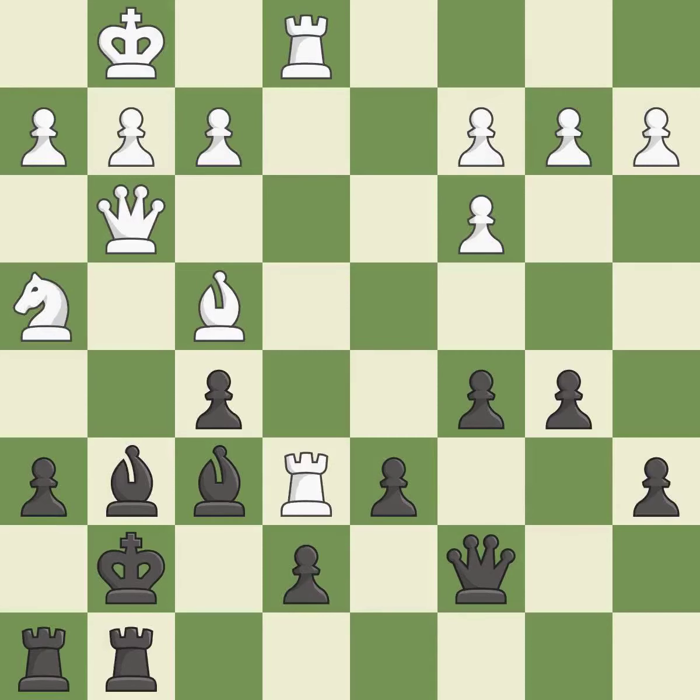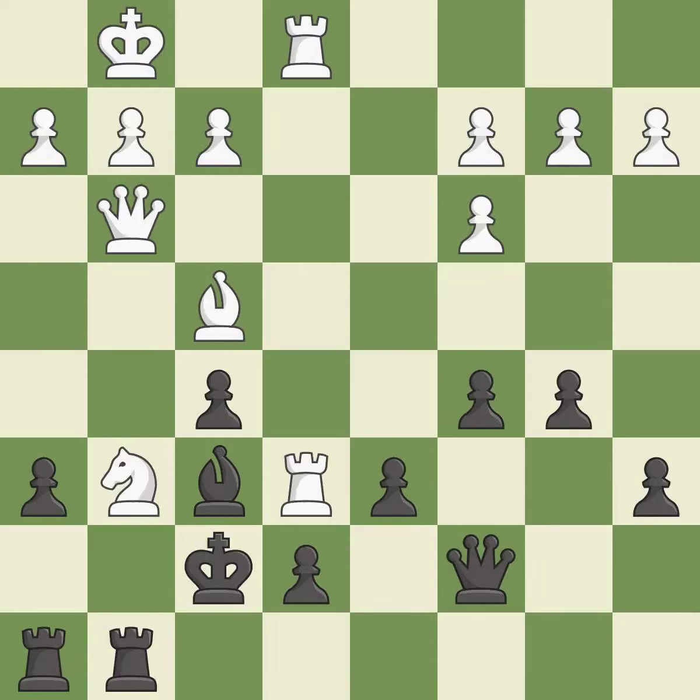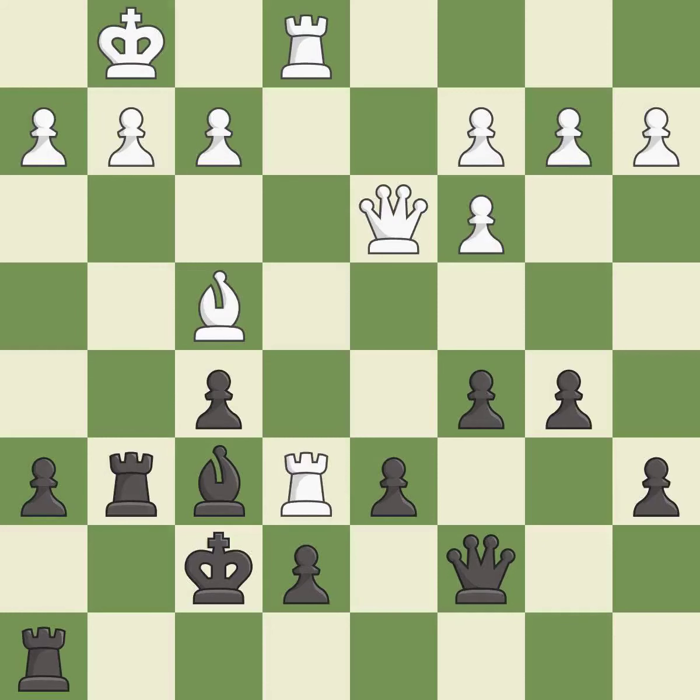This threatens to force eventual checkmate — it is excellent. This frees a bishop to adequately defend another piece — it is best. This maintains the balance in material with a good trade — it is best. Takes back — it is best. This move puts the queen on a safer square — it is best.